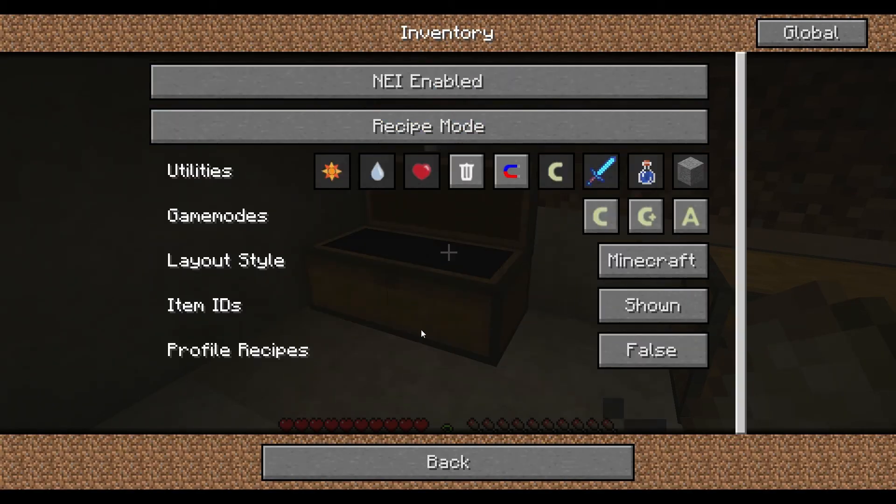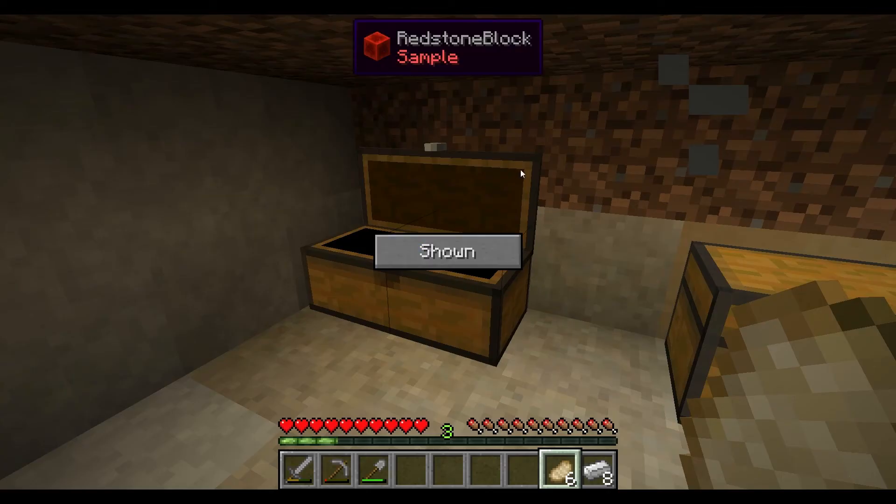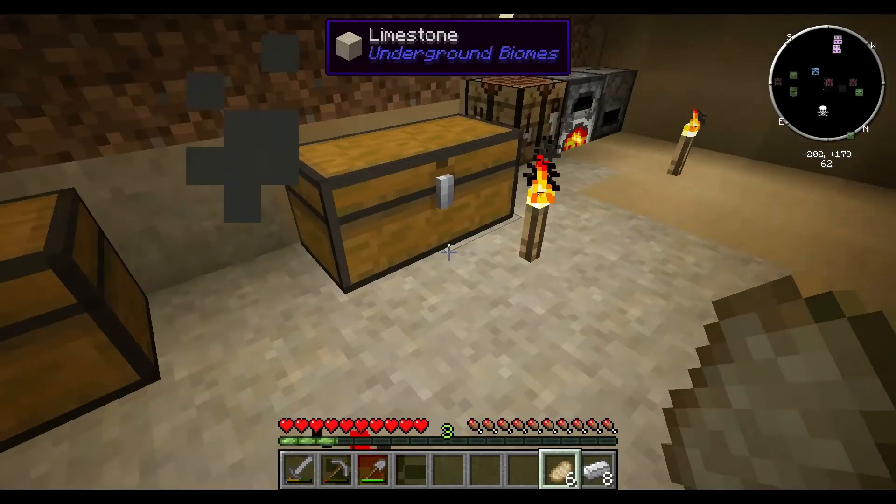Inventory: recipe mode — good. And world, highlight tooltips, show. There we go, we're good.